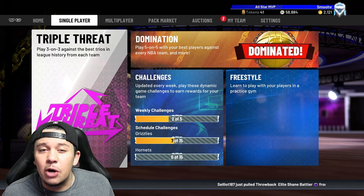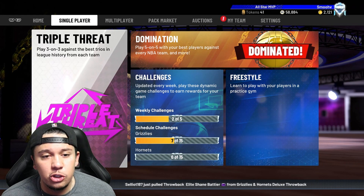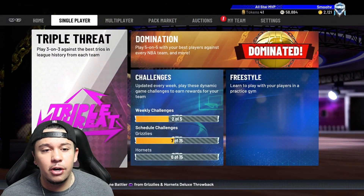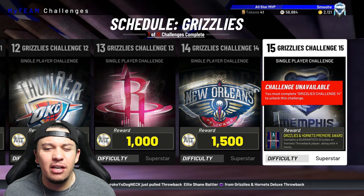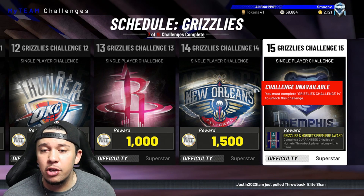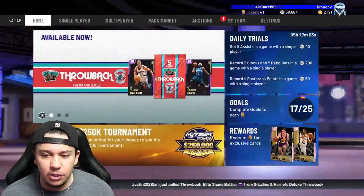All the solos are basically token-based with some MT bonuses per game. Triple threat mode — you can go into solos and play against the computer. The farther you get on the board, the more tokens you earn. Someone told me you get three tokens for completing the schedule challenges, and you also get tokens from completing the schedules.